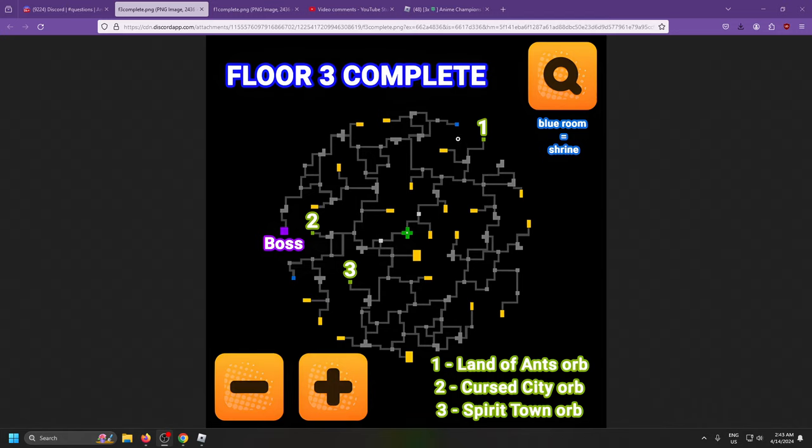Floor 3 has one blue room all the way up in this corner and then one all the way down here, and then you have three orbs as well — Land Advance, Curse City, and Spirit Tomb. Kind of mid orbs.